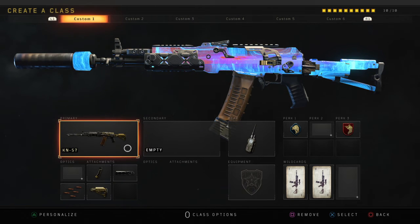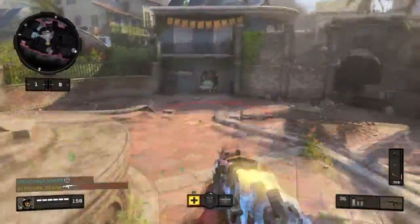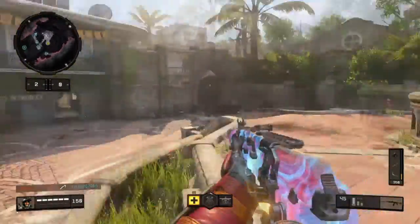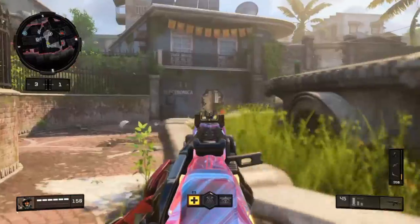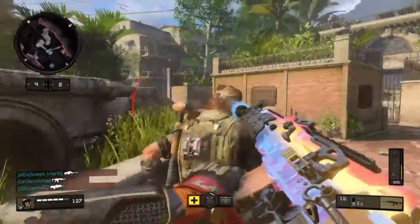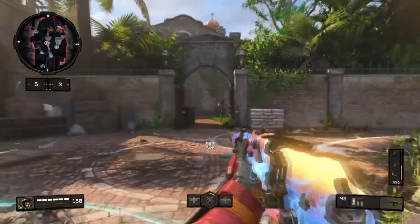Gotta start up 2019 strong. So this is a gameplay right here — basically the best class setup in my opinion to be dropping a lot of kills, 100 kills, or even a nuke. It's my favorite: the KN57, and on here I got rapid fire, stock suppressor, hybrid mags — four attachments, no optic anymore — plus the compsec device. I'm running scavenger and ghost.